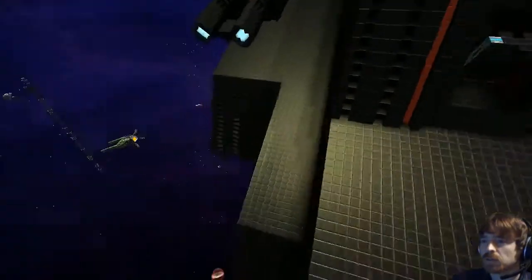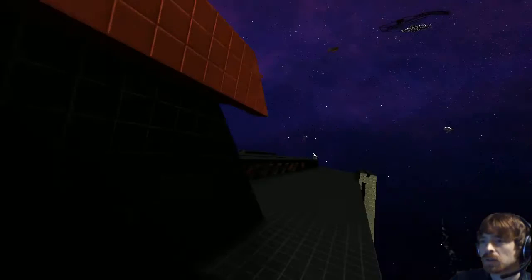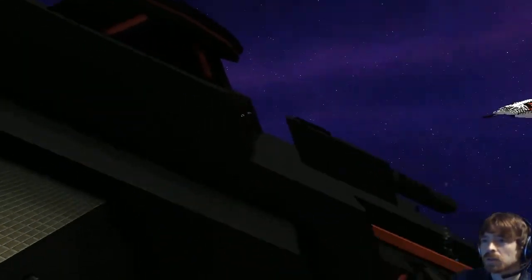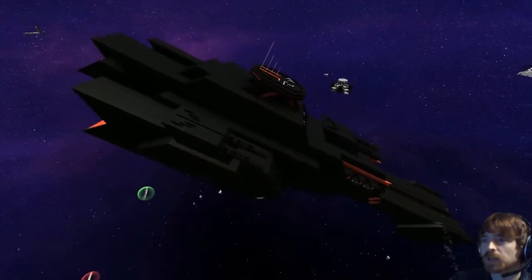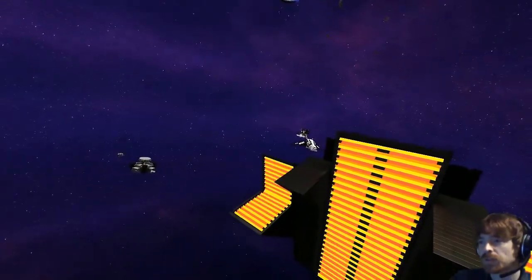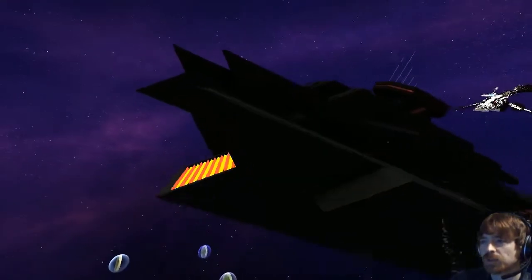There's some stuff inside - go to the back of the ship above the main engine and there will be a tiny little entrance to a small repair drone bay, which has nothing in it right now. If there's anything amiss that's no problem - I'm sure I'll be taking a look at more of this ship very soon.